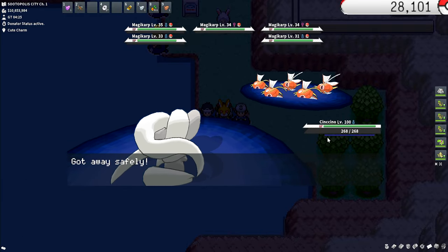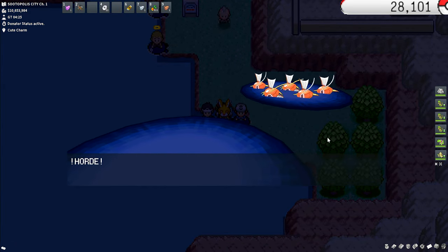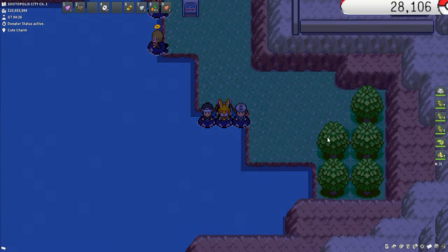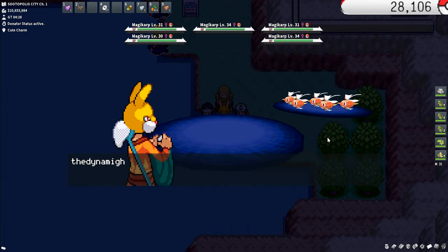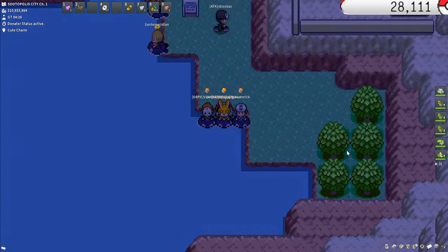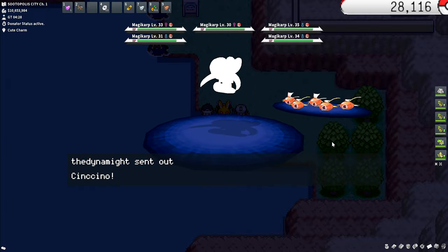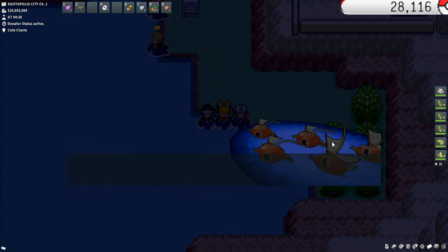Magikarp is a super easy spot, close to a PC, and it's not a bad shiny either. I'll show all the shinies on screen while I'm hunting so you have an idea of what I'm going for. I also run a Cute Charm Pokémon because I'd like to see females show up instead of males — easier for breeding purposes. You will need to be pretty much done with the Hoenn storyline in order to access this.